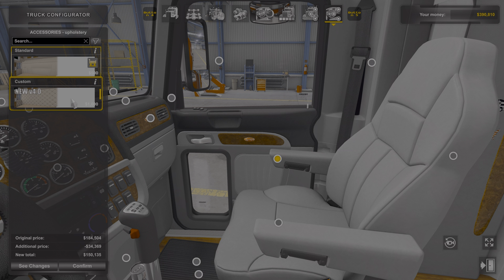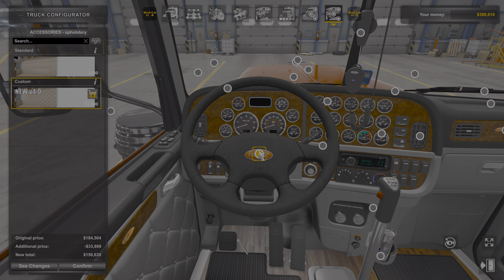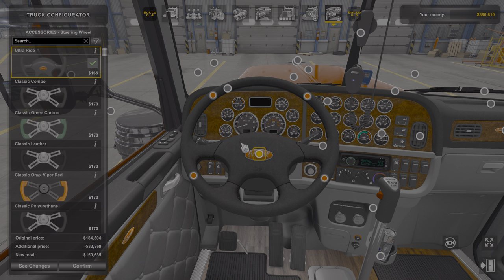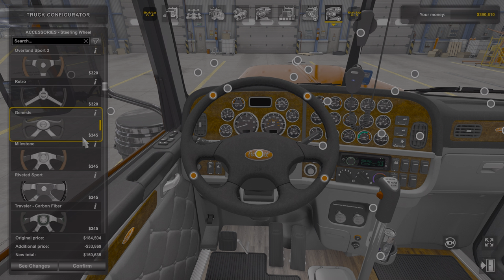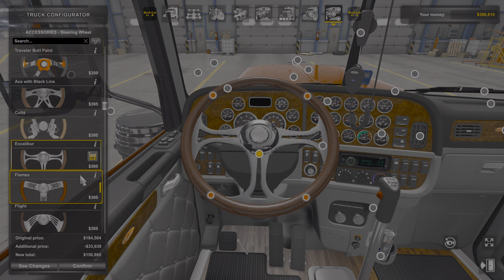That's the upholstery — you can change the style. That's more of the modern look, that's more of the back-in-the-day look. Steering wheel comes with the pack too, and it's part of your DLC pack. Make sure you have your DLC pack. You got quite a bit of steering wheel options — fire, flames.